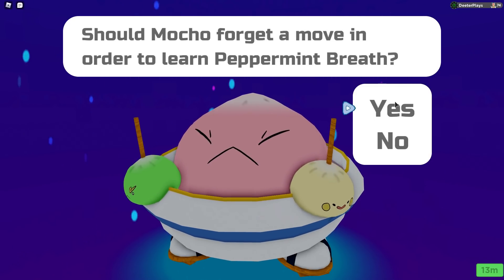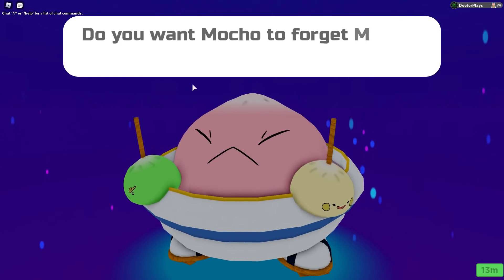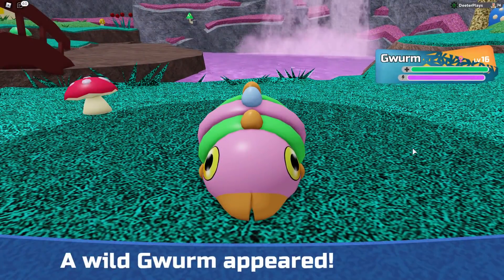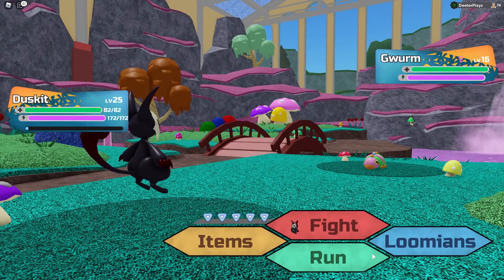You can learn the move Peppermint Breath, which looks like it could be a fairly valuable move. You exhale a gust of minty ice-cold breath on the foe to cause freezing. So if it's got a good chance of freezing, that's really good. So that is the first Loomian. This next one you also encounter in the wild over there in the Sweet Retreat area.